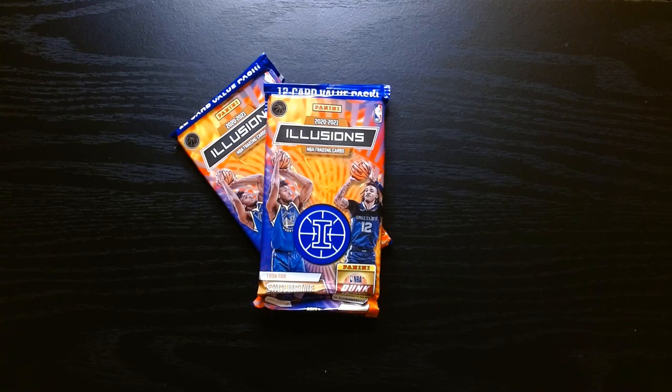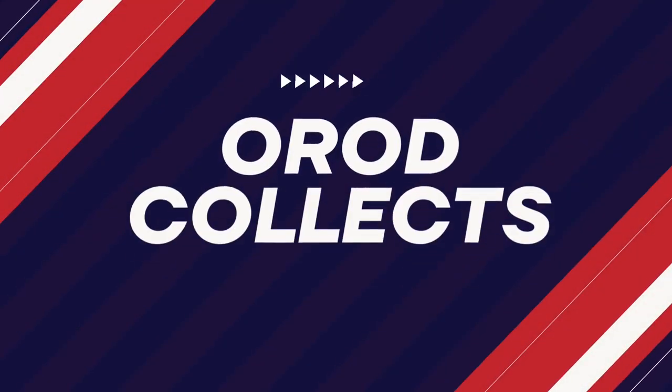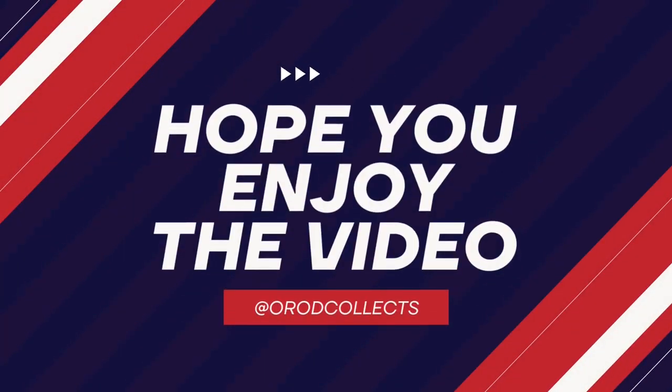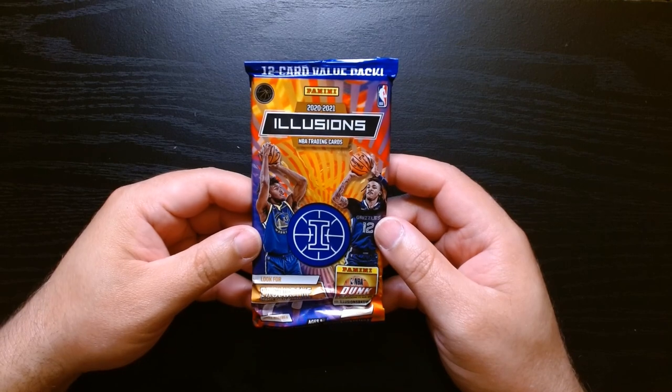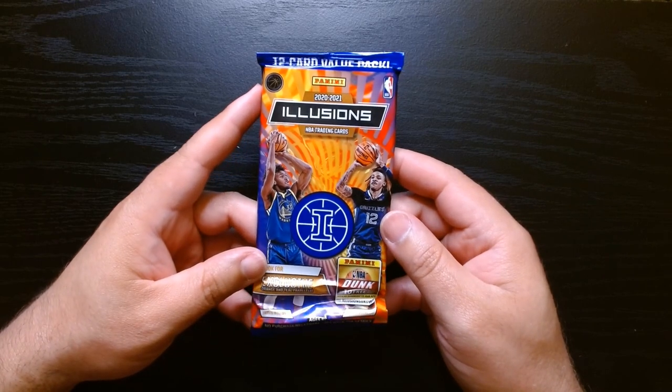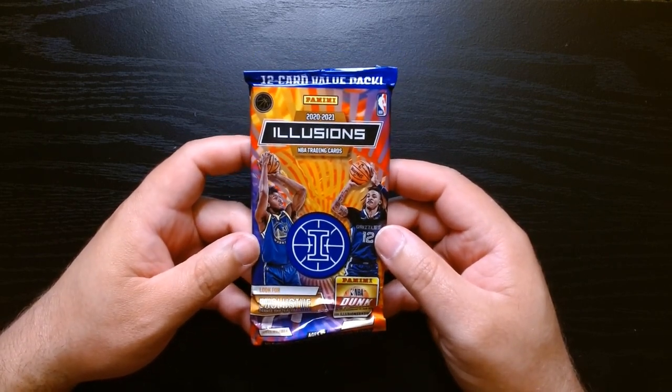Alright, here we go. We got 2020 Illusions Basketball, two value packs. I got these online. This is going to be a short video, but 2020 is Ant-Man's year, so we are looking for Anthony Edwards. 12 cards per pack, and we are looking for the orange and teal parallels, which are the exclusive ones to the value packs. Let's get it.